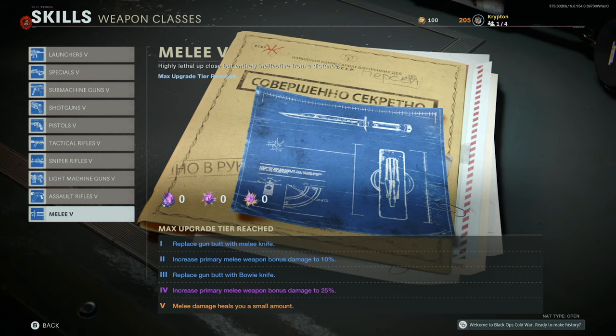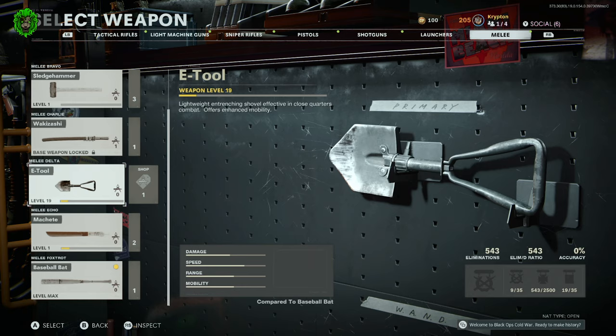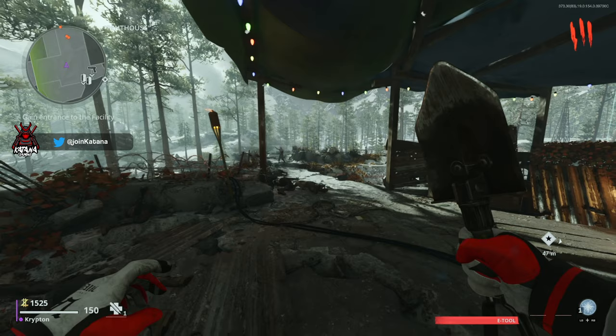For both unlocking and getting the camos for the baseball bat, you'll want to ensure you have melee tier 5 — this means you'll be healed as you kill zombies. You also want quick revive tier 5, which means you'll regen health quicker and be able to pick yourself back up when downed. The main weapons to use are the e-tool, or the katana blade, or the standard knife if you don't have those.